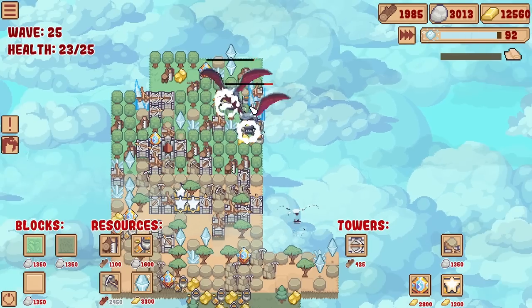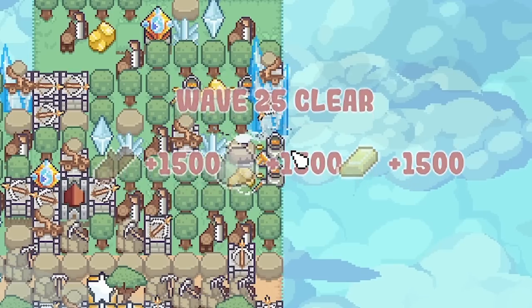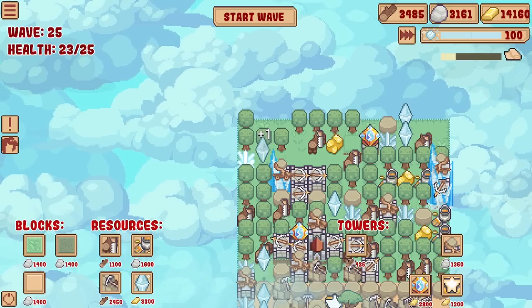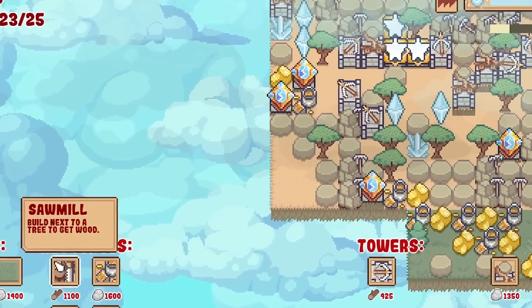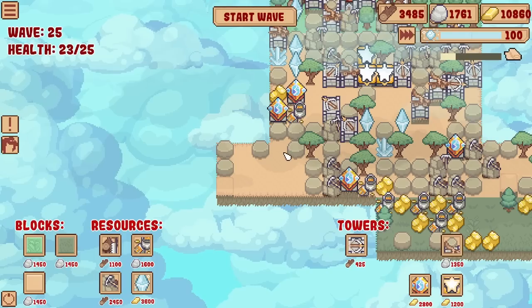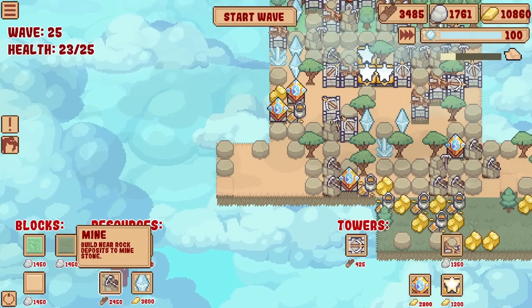Now there's a few of these blue flying guys, but I think we're fine. Wave 25 clear - we got another mana thing, let's shove that down. Then I might play strategically - if I shove a rock on this side, we get a surround one, that's going to be plus four, decent.